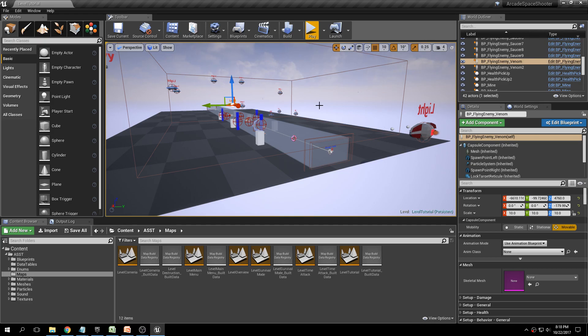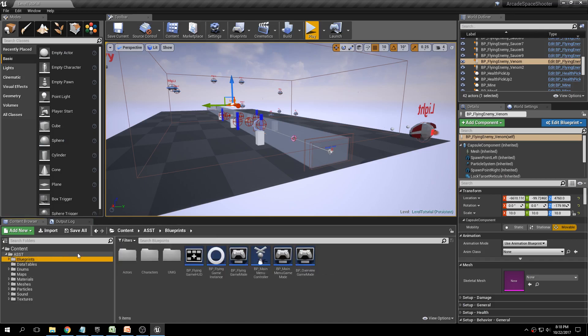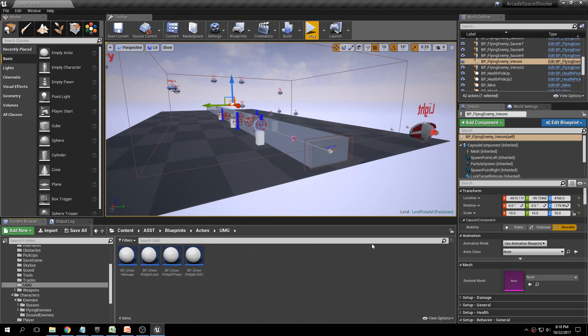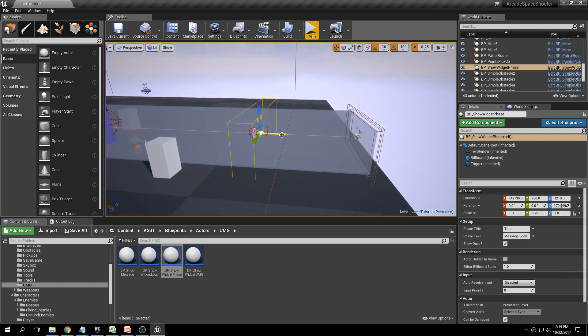Today we're going to complete the cycle and figure out how to force the player to finish the level. The first thing we'll do is add a face message. Go to Blueprints, Actors, UMG, VP Show Widget Face — it's the third one. Drag it to the very start of the stage, put it in the middle, scale it up so the player goes through it, and rotate it 180 degrees. Right now all it says is 'title.'